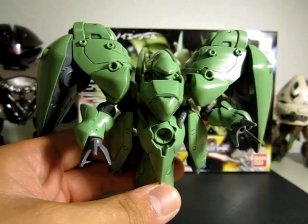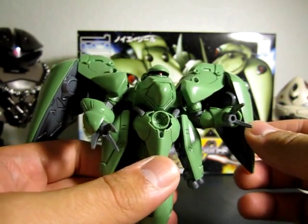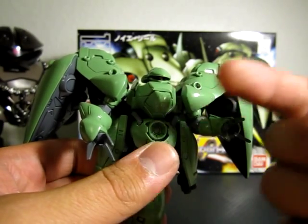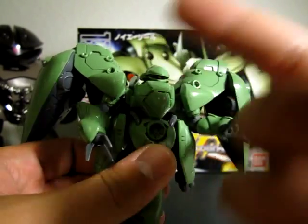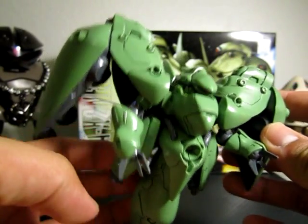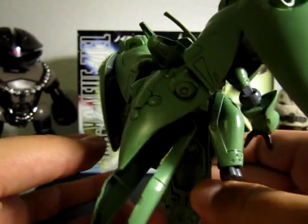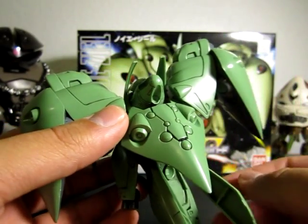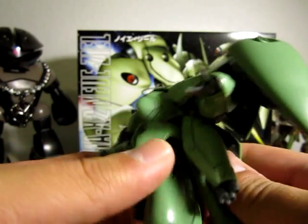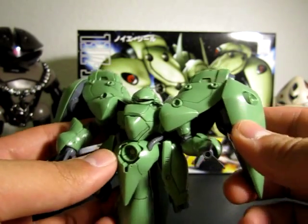Here's the kit itself. There is an eye sticker — the one pointing forward — and two others for left and right. Other than that, I panel-lined the whole thing. It does require a little more painting, like the red inside the thrusters, and painting the beam saber. I'll probably try doing a weathering effect like the box art.